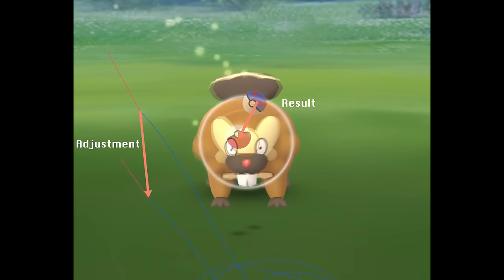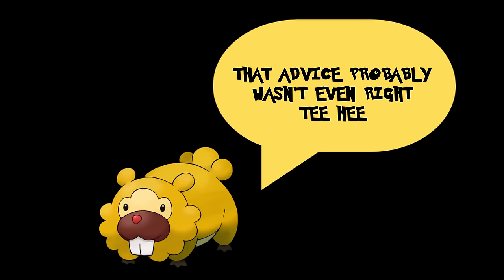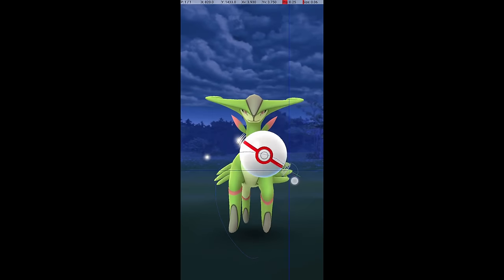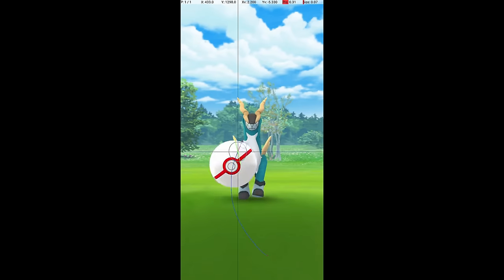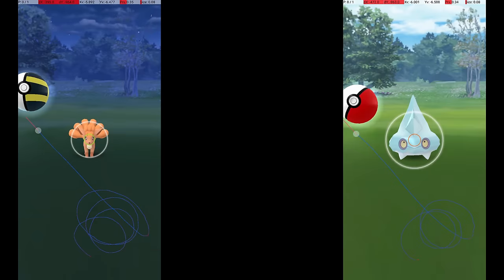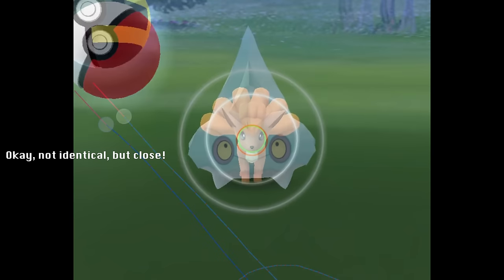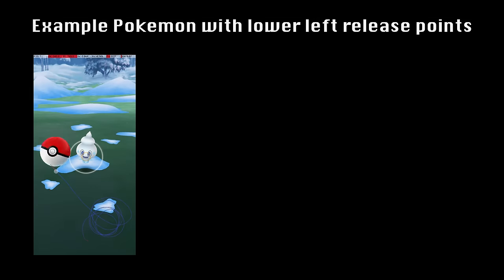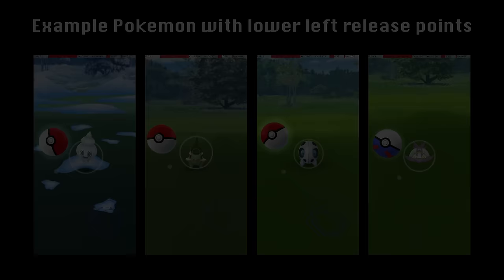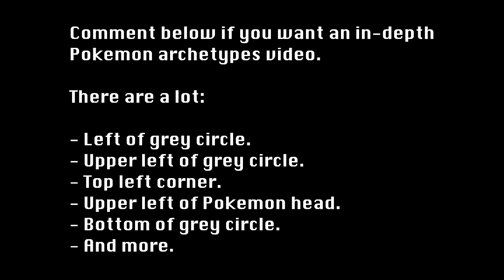It's difficult to give general advice more specific than that. To become consistent across a wide variety of Pokemon is a matter of practice and continual adjustment. There are over 800 Pokemon in Pokemon Go, and it sounds like a lot of work to dial in an excellent throw on every one — and it is. Fortunately, there are clusters of Pokemon that all have very similar throws. For example, despite their different appearances, Vulpix and Bergmite have almost identical excellent throw technique. There are also a huge number of Pokemon with a similar throw: release point just slightly to the lower left of the grey circle with a moderate release speed. Once you have learned the excellent throw on 10-20 different Pokemon, you'll be able to generalize your skills to new Pokemon much more quickly.